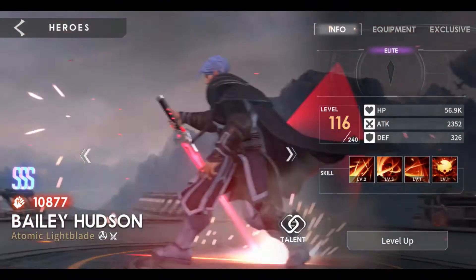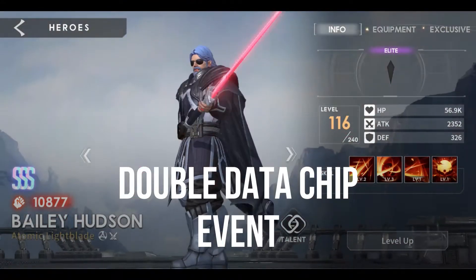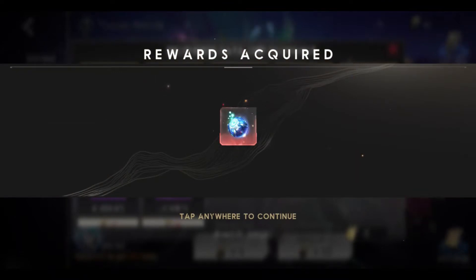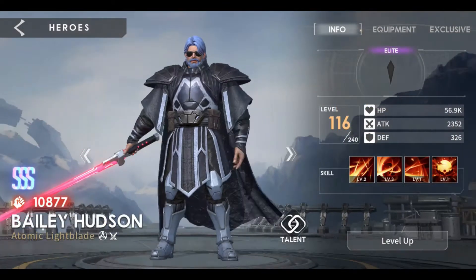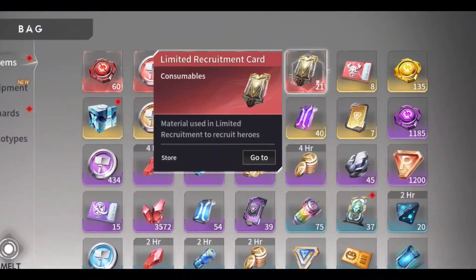In week 3, you can get one of the best SSS heroes — Bailey Hudson — and get double data chips for every recruitment. With 80 data chips, a gene hybrid can be bought every week, which is very important for leveling SSS heroes. It makes sense to try to evolve Bailey Hudson to immortal if you invest the limited tickets here.